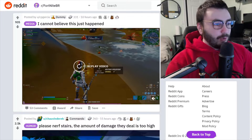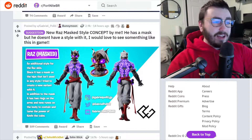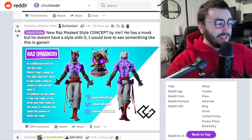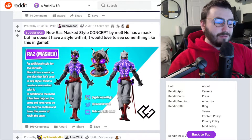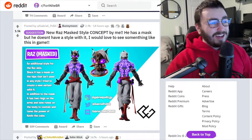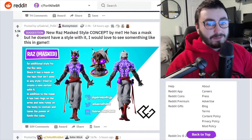I want to catch a mythical fish — so what about a Mythic Goldfish cosmetic? That'd be crazy. New Raz mask style concept — Raz has a mask but he doesn't have the style with it. I would love to see something like this in the game. It looks really really — not ferocious, but really cool. I like this a lot, honestly. This is really good — it'd sell well. I'd go as far as to say an overtime style.